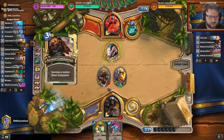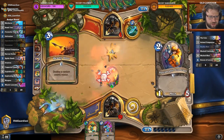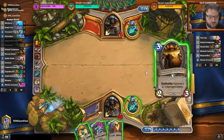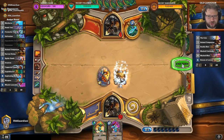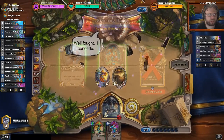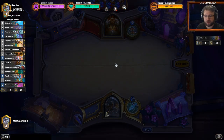He can kill this, but if he kills this, I draw another mech. He could roll Animal Companion and Deadly Shot. We play more stuff and hero power. So he could have a Freezing Trap — can he really get rid of both of these? I don't think he can. Control Warrior is tough because I don't have a lot of finishers.